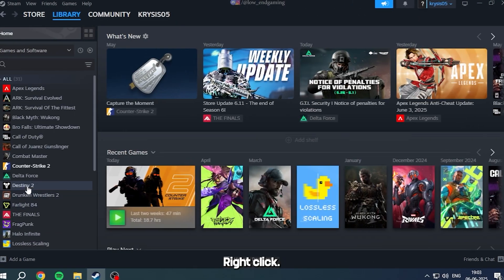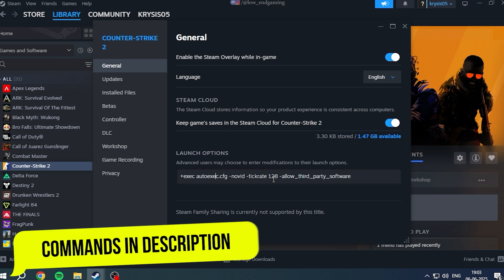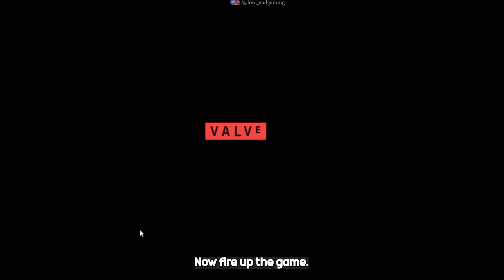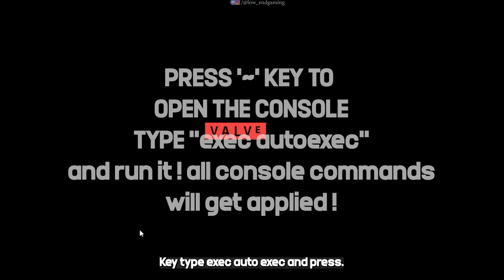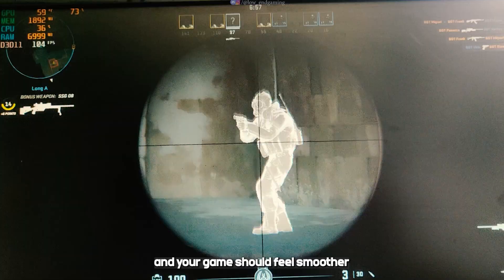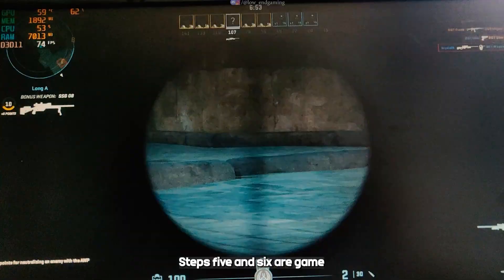Open Steam, right-click CS2, and go to Properties. In the launch options, paste the commands from the description. Now fire up the game, hit the console key, type exec autoexec, and press Enter. Boom — your console commands are applied, and your game should feel smoother and more stable. But we're not done yet; steps 5 and 6 are game changers.